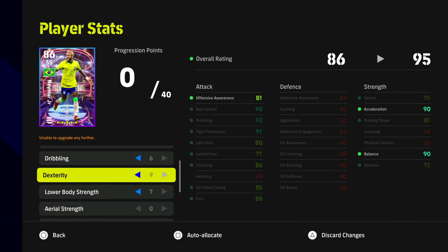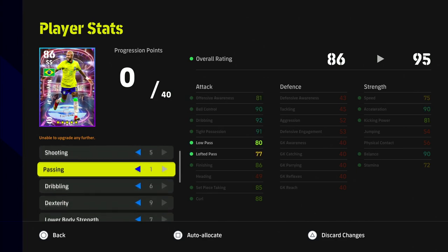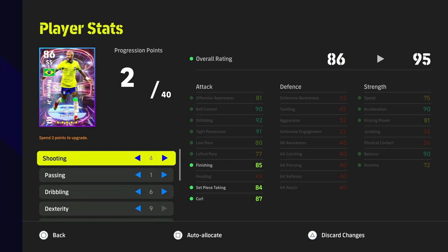I would also try to pump up the stamina to about eight. If I couldn't do that, I'd try to get acceleration and balance to 90, because that's going to kick in on the 50/50s. That would be for a player you're trying to cut in with and still score that way.